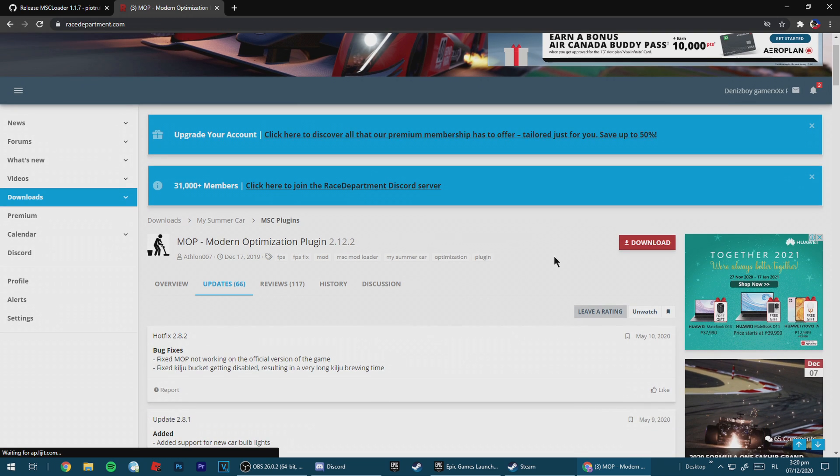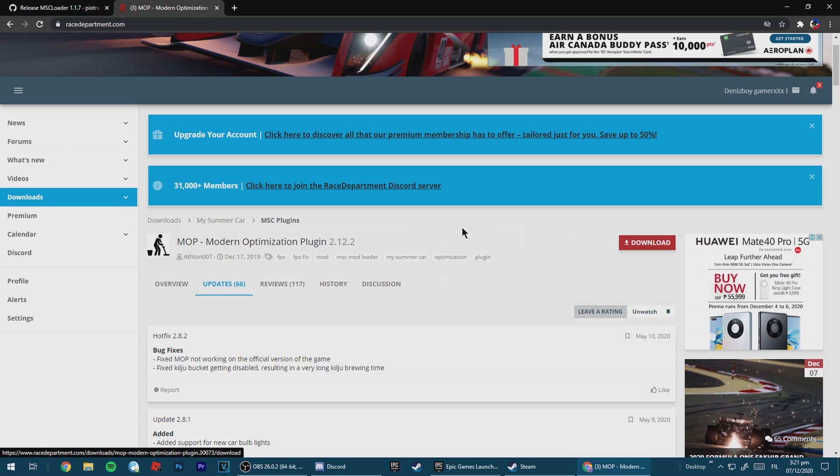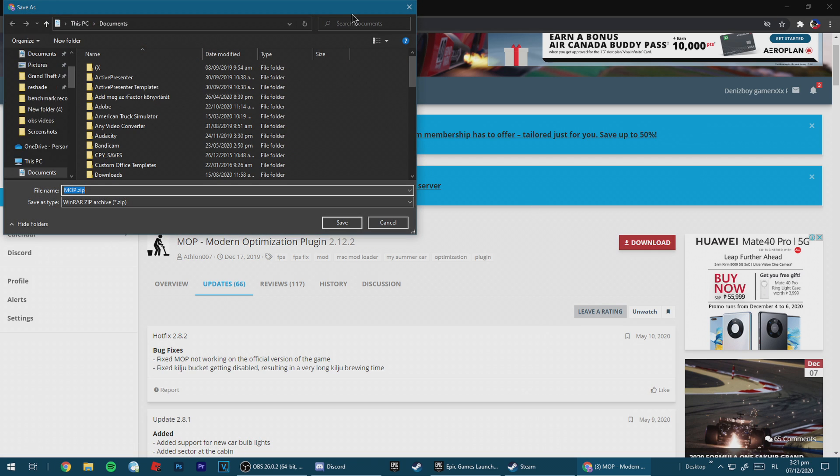I think I'm already logged in. You need to create an account and make sure to verify your email to make your account work on racedepartment.com. So here we've got the Modern Optimization Plugin — version 2.12.2 is the latest version now. You might be watching this video three months from now and Modern Optimization Plugin is updated — just download the latest version still. So we're going to download that, and you can drag it wherever you want. Let's just put it on the desktop.